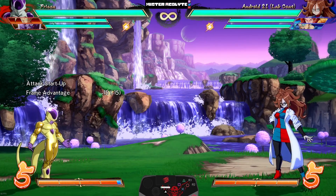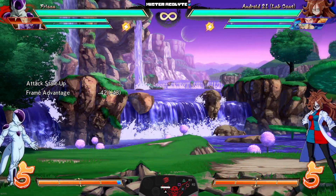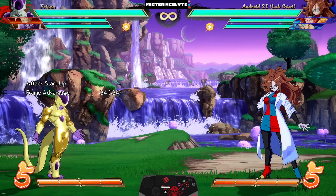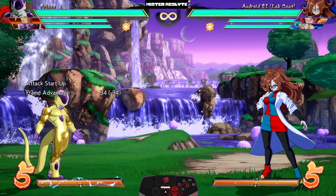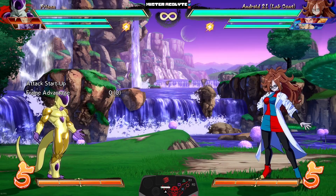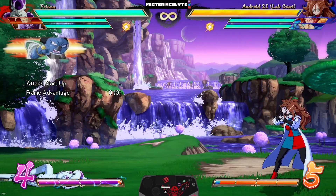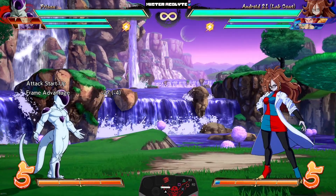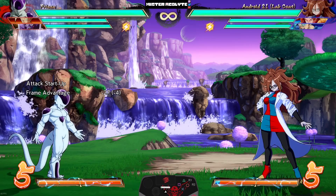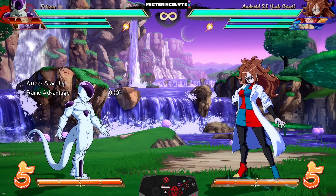Now if you simply mask it with an assist or a slow orb, it's next to impossible for the opponent to actually punish you. They also buffed Sorbet — adjusting the time you can call him during the feint, increasing his damage, hit stop, and blowback. Basically now once you turn off gold or get knocked out, you're safe because of the block stun — it's not even enough for them to super you after blocking Sorbet, and Sorbet itself is invincible. Golden Frieza is basically free now.